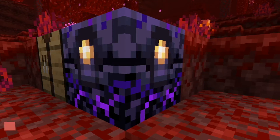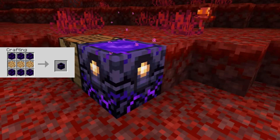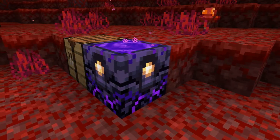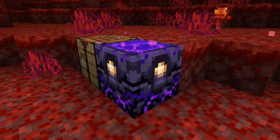A Respawn Anchor is crafted from 6 Crying Obsidian and 3 Glowstone. A Respawn Anchor is actually like a bed in the overworld, but for the nether.